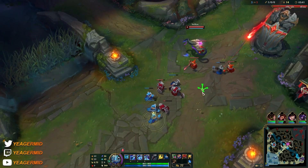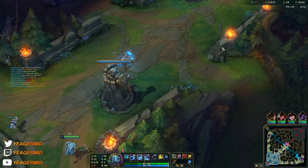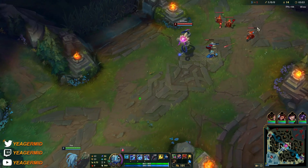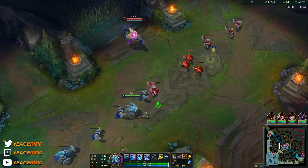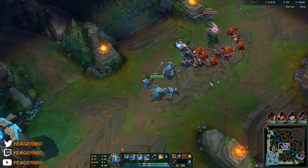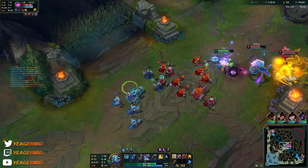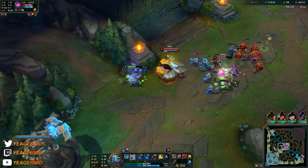Now that we have level three, this unlocks the basic trading combo. What you do is queue in towards the target, then one quick auto attack, then immediately reset it with W — that procs Electrocute. Then you can E out to safety, or use the E to trade again depending on how the trade looks. If you're going to win the extended trade, of course go for it. That's how you trade and then you can just E out.